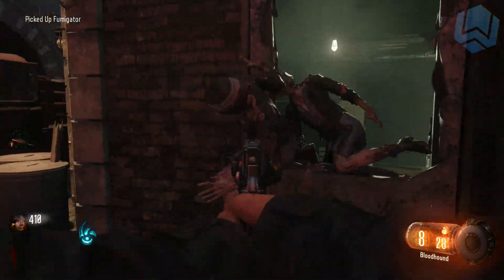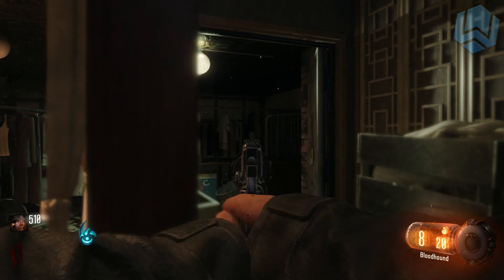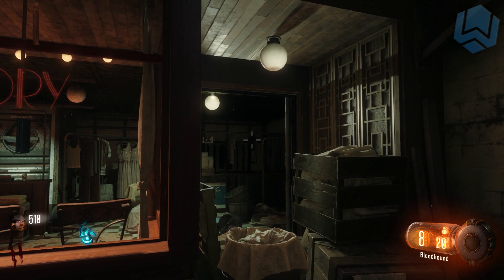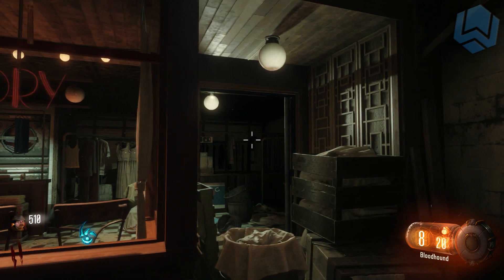So the first thing you want to do is open up the first door in the start area. As you can see over here, there is a note hanging on some clothes in the shop called Chang's Laundry. We need to grab this note, and to do this all you have to do is throw a grenade on it, but not just normally throwing it at it.